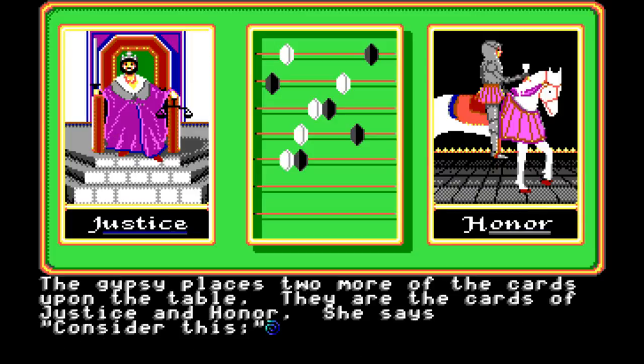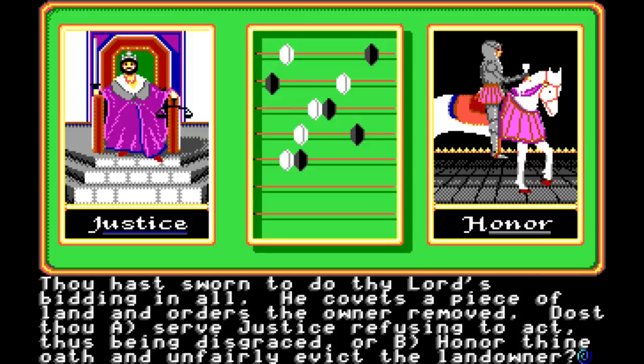The gypsy places two more of the cards upon the table. They are the cards of justice and honor. She says, 'Consider this. Thou hast sworn to do thy lord's bidding in all. He covets a piece of land and orders the owner removed. Dost thou A, serve justice, refusing to act, thus being disgraced, or B, honor thine oath and unfairly evict the landowner?' Let's go for A. Let's be full of justice.